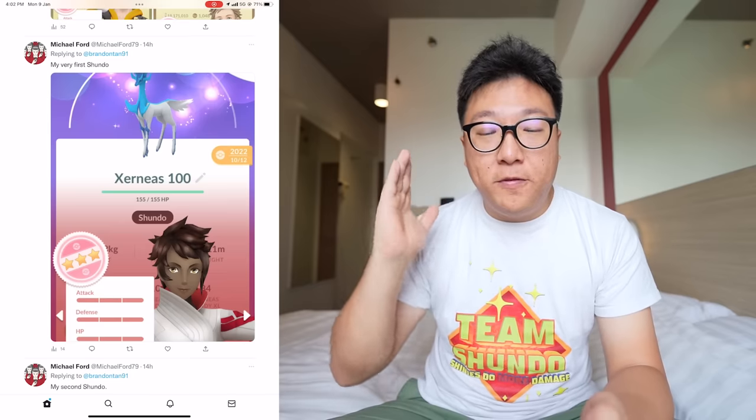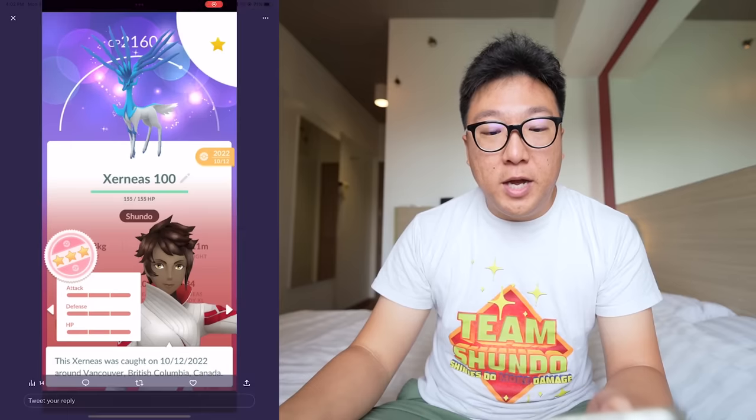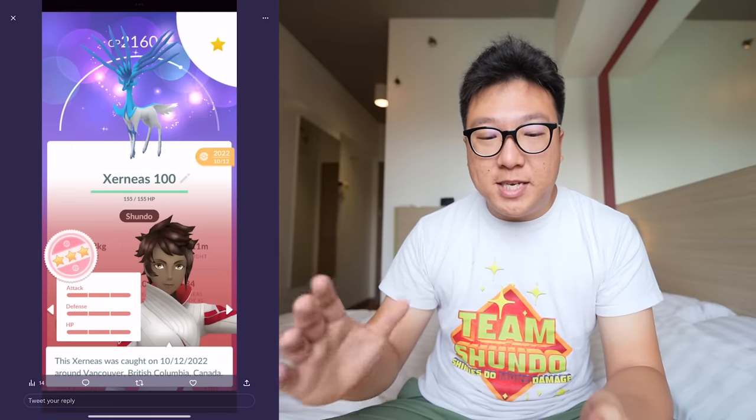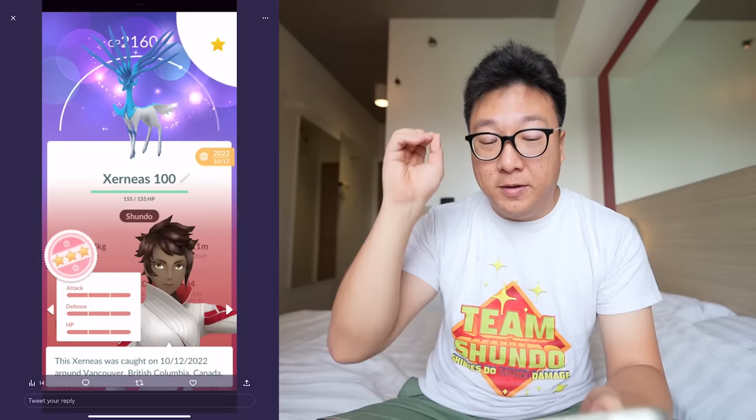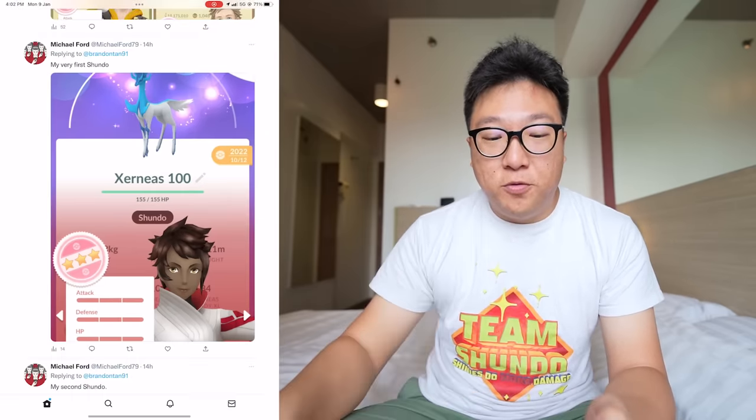Check this out, guys — we have a very pretty Shundo by Michael Ford. He said it's his very first Shundo, and that is Xerneas. 2160 CP Xerneas — if you tap on it, the horns will actually light up and it looks really, really cool. Wow — beautiful.